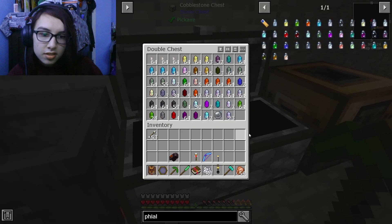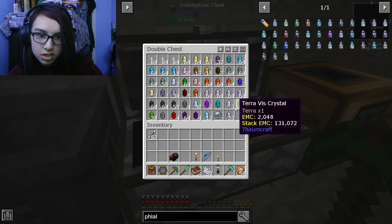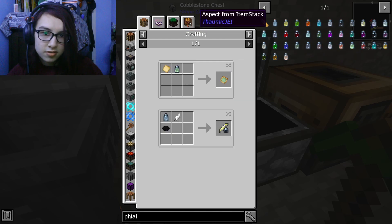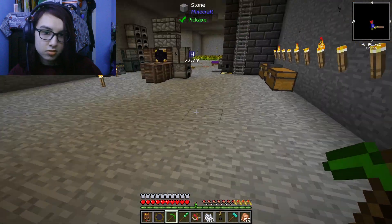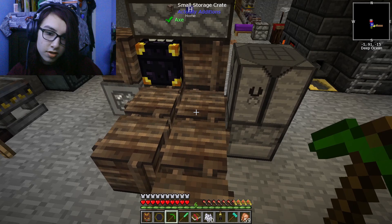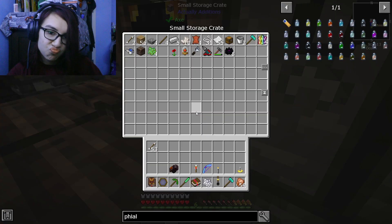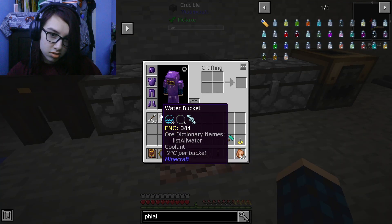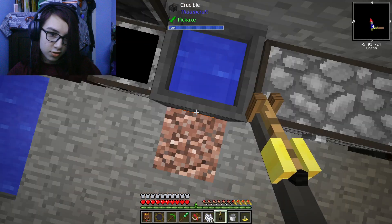Gelum and census? I don't even know if I have gelum. I have gelum, but I definitely don't even know how to get — what is census? I have water candles, but where are they? Water candle — there we go. I don't have buckets on me. This has become a lot more complicated than it needed to be, but that's just kind of how things go at this point.